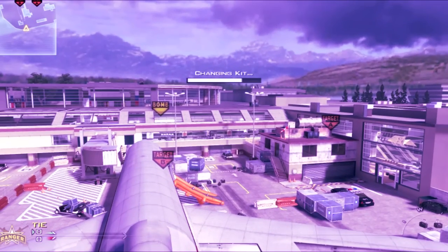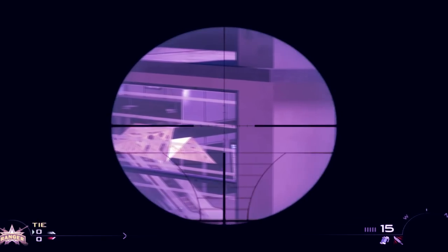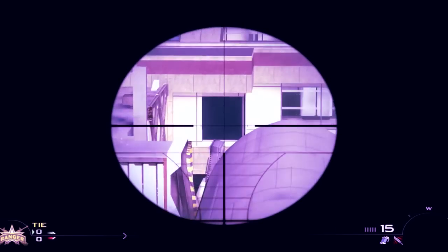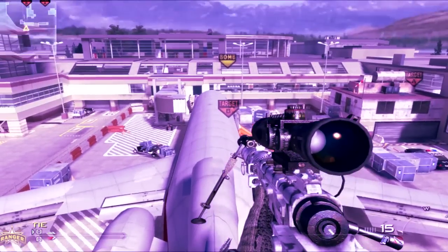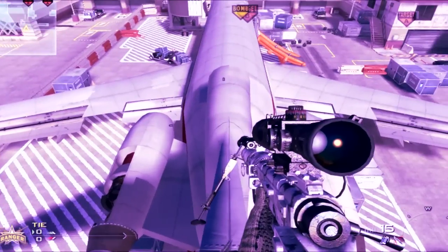As you can see from up here you have a really nice view over the map. You can watch people at the A-bomb, you can watch people over there. It's probably a spot where people used to camp a lot. With a good headset you can hear people walking to the plane - you just have a really nice view of everything.